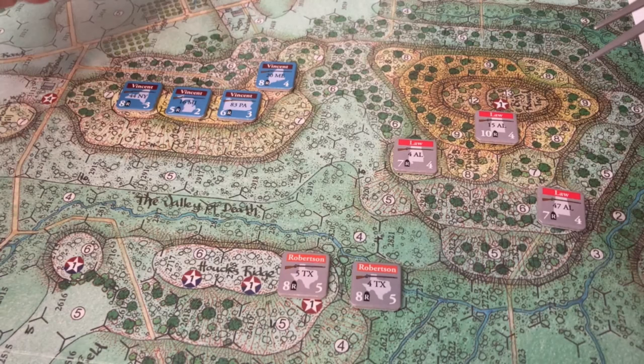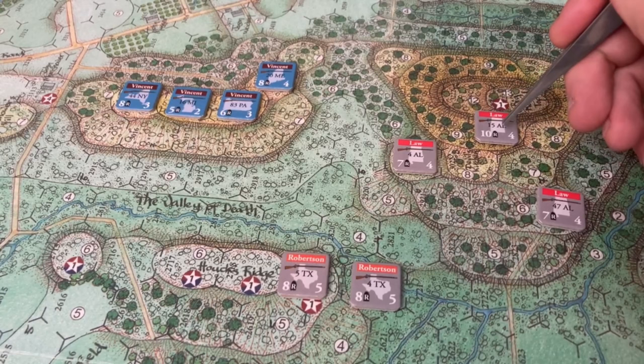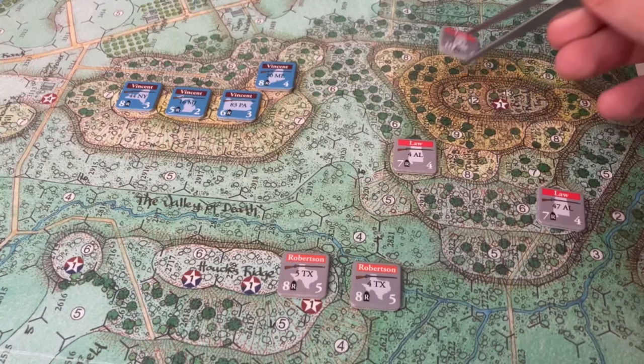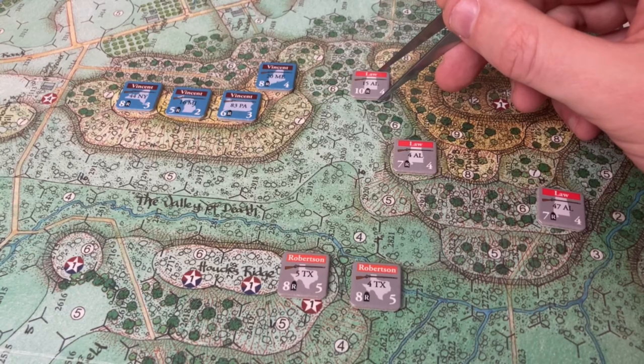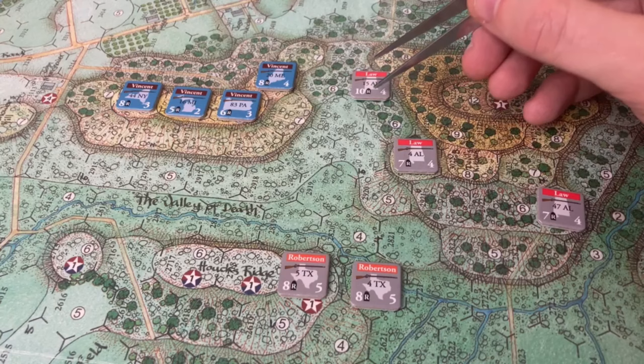Obviously there are road networks, but over this rough terrain it could take a bit for these men. Each strength point is about 50 men — so you've got 500 men of the 15th Alabama moving through dense forest. Rocky woods is 2 movement points, then another 2, then going downslope into rocky woods is 4 movement points, then another 2 for the same elevation. We'll want to keep him supported, so we'll move the 4th Alabama — though he can't be supported in forest anyway, so that doesn't matter as much.